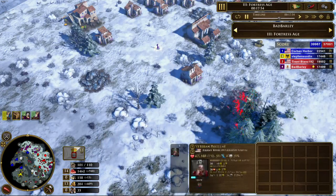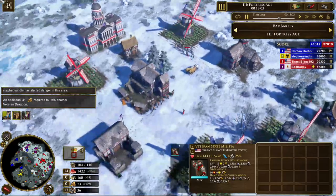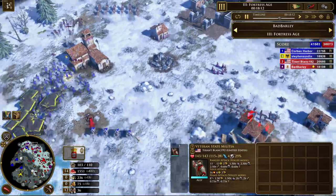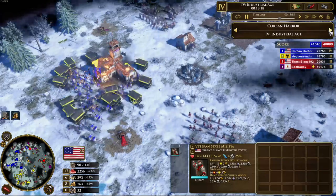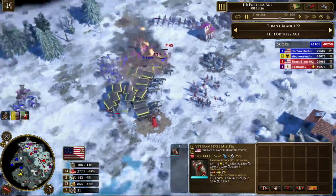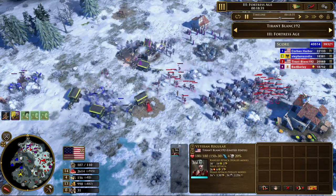Everybody is just posturing a little bit. Me and Steven definitely think we have the huge advantage here, but we are underestimating our opponents. USA is clearly behind, and this is one of the things where I really do think this could have been solved by taking a bit longer in age 1, chopping 100 wood for the house, and not aging up with Delaware. Rolling Ancillary is his next shipment — a very good move — and now he's got a huge mass of regulars coming in.